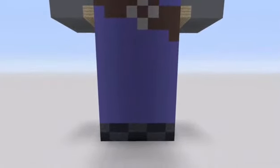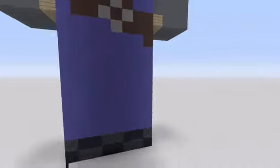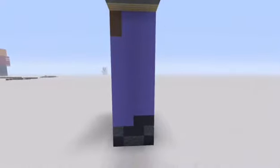His legs are mainly just one solid color, and that is blue concrete. And his shoes are black concrete and black concrete powder. You can also see some black terracotta and some stone up there. Moving around to the side — very simple but very good looking. Same colors: blue concrete, black concrete, and black concrete powder. And you can see the black terracotta up front.